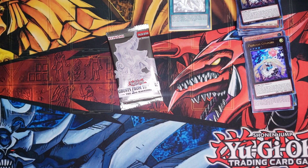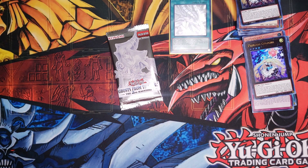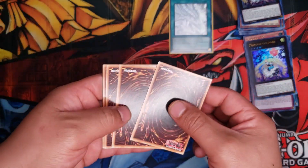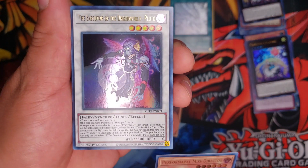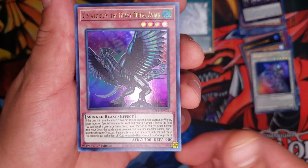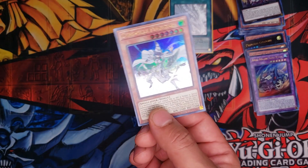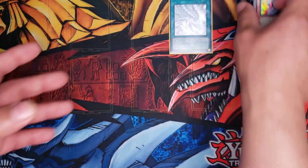Alright guys, this is the last booster pack. I really enjoyed this opening — I didn't even think I was gonna pull a ghost rare on my first try, but the Eye of Timaeus is super cool. Thank you guys for the support. Let's see what we get on the last booster. Performapal Miss Director, Executor of the Underworld Pluto — interesting. Cacotorium the Heavy Metal Avian — actually pretty cool. And Fossil Machine Skull Wagon. Last card — it is a Chronicle Magician, different art, might be a new card. Not sure.